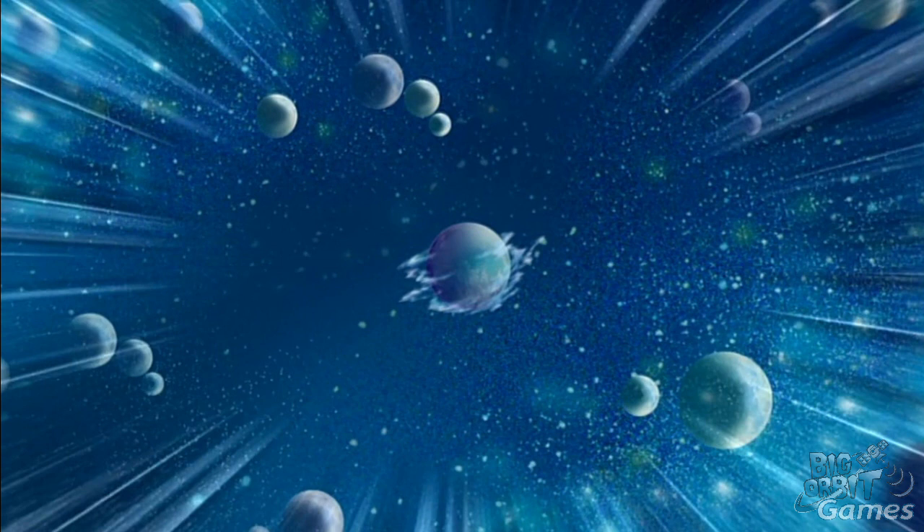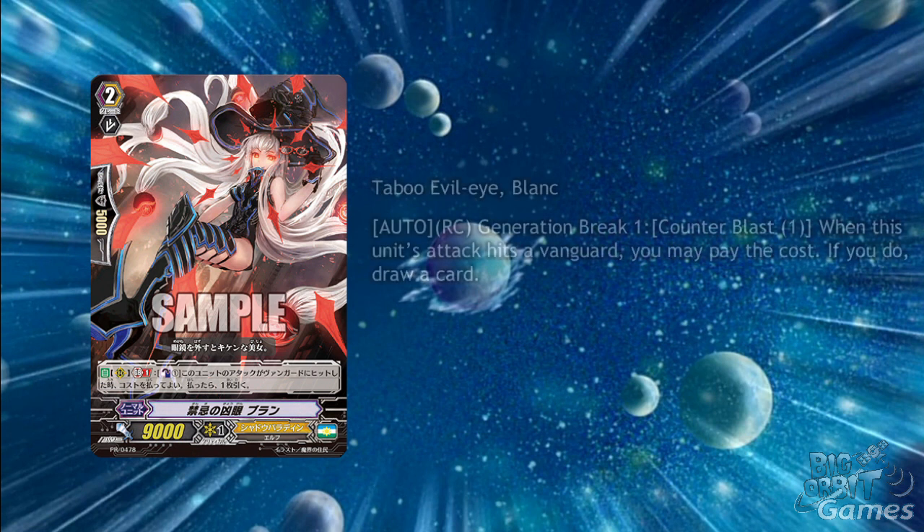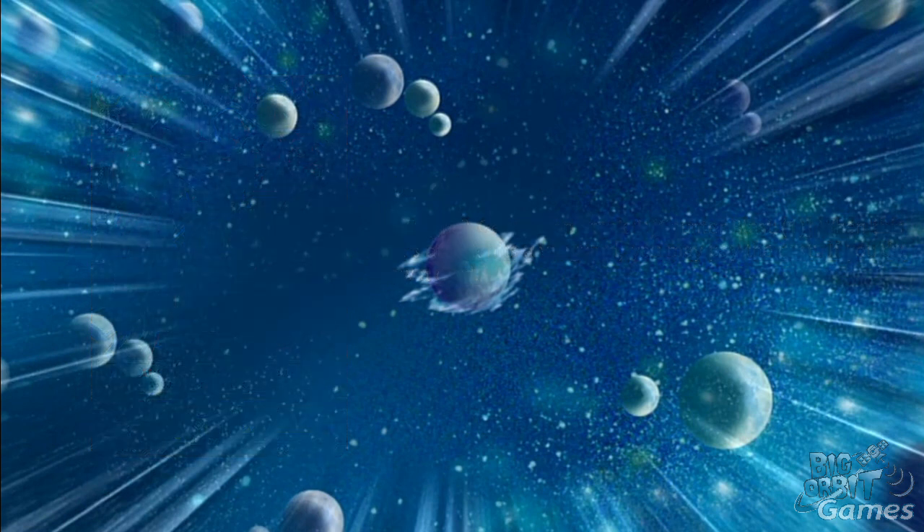Finally for this week, we have a Shadow Paladin promo, which was made to show off the new mages of Shadow Paladin coming out for G TDO 10 and GBTO 9. Taboo Evil Eye Blanc unfortunately does not have the ritual keyword that we don't know the details of yet, but her skill is an auto on rear-guard circle generation break 1 — counterblast 1: when this unit's attack hits a vanguard, draw a card. Her skill is nice but nothing special. It is only a promo, so it may come as a box topper of GBTO 9, and it still has really great artwork, so people might want to collect it for that.